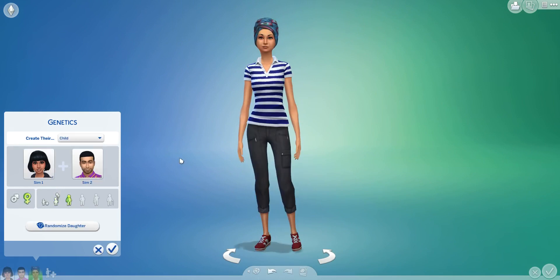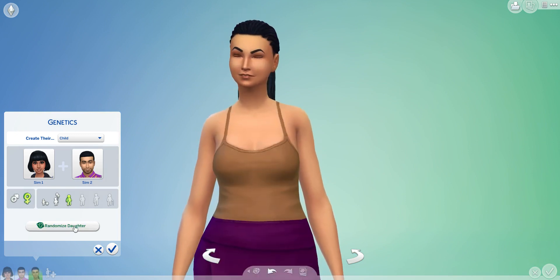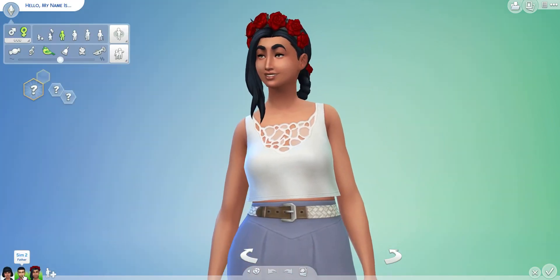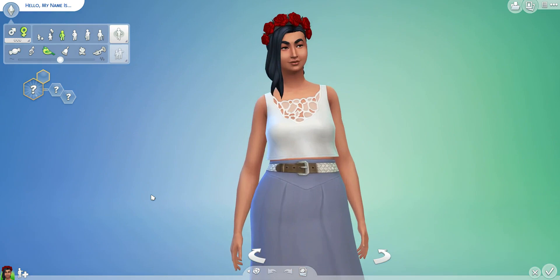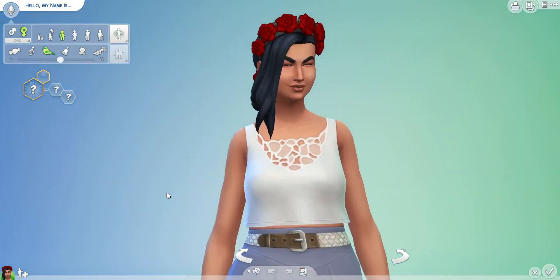So we're going to blend the genetics of these two together and create the mum of this family. Let's see what she looks like. Roll one, two, three, four and five. This will be the mum. Okay cool. Now as I mentioned before we're just going to make her look as pretty and awesome as possible, sticking with her face shape and body shape and styling her around that.